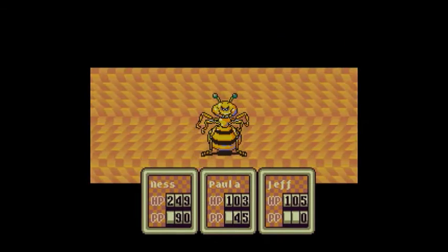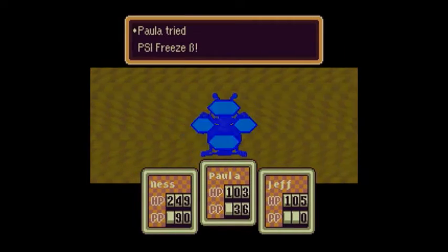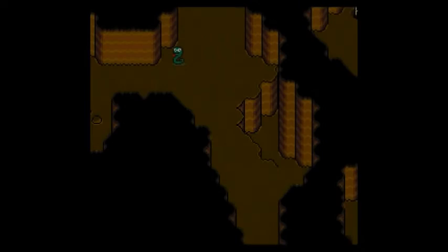You definitely want to use PSI Freeze on this enemy. That's basically going to be the rule of the gold mine — PSI Freeze is going to be your best friend — because it's a very powerful attack and it consumes very little power points, and it's just awesome.